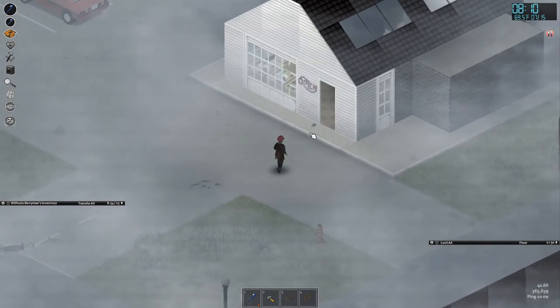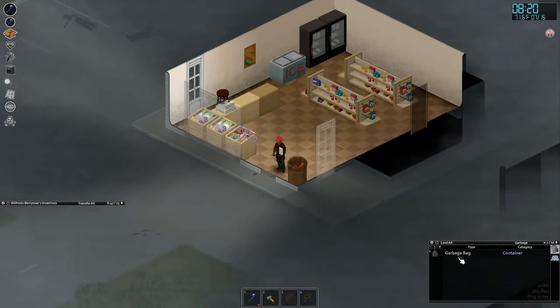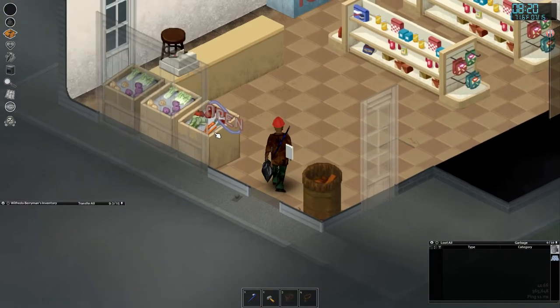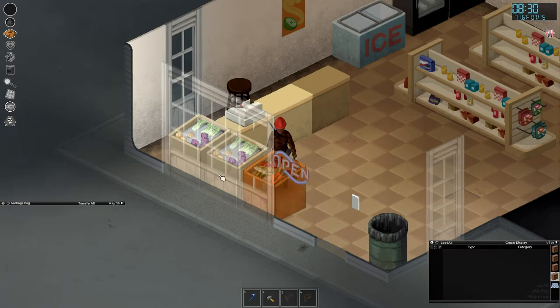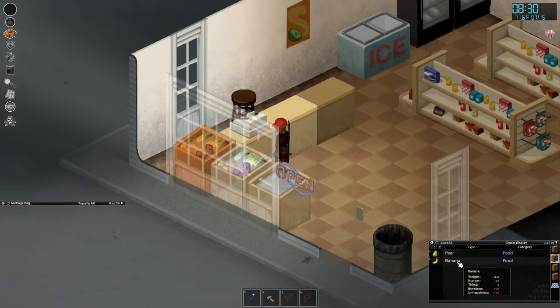The game has multiple stages — we're still in the early days, building up a little base, gathering basic supplies. Let's grab a garbage bag, put some stuff into it, and set it as my active inventory. We'll take some limes and some fruit.